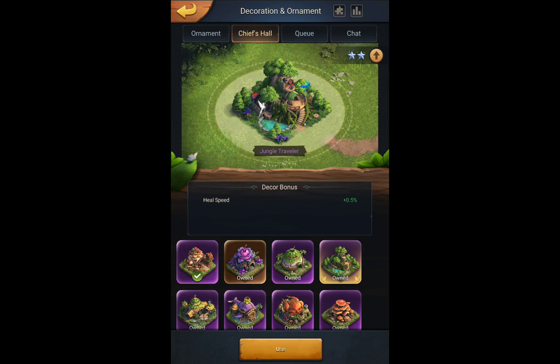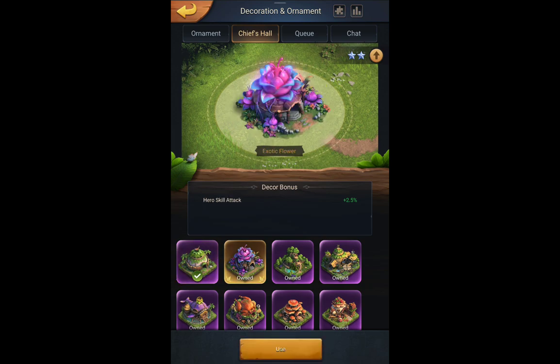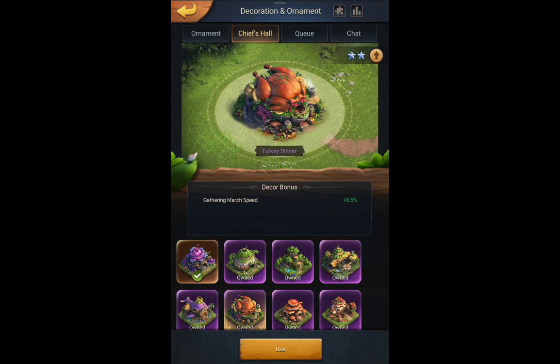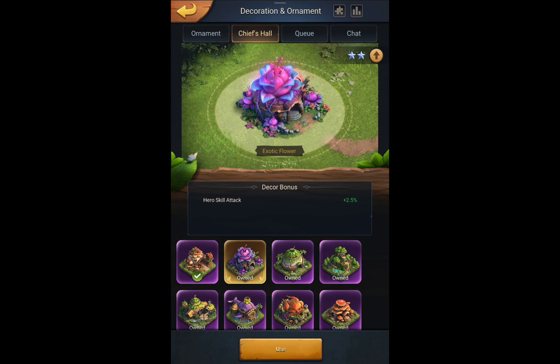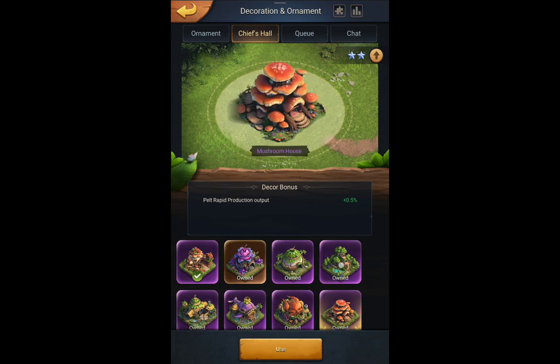You don't need to use a specific skin to get its effect. The decor bonus is active right here — I don't have to equip the exotic flower skin to get the hero skill attack bonus. You just have to own a city chief hole decoration, whatever you want to call it. The buff it gives is active just from owning it. So you can use the one you like the most, and all the boosts they respectively give are active.